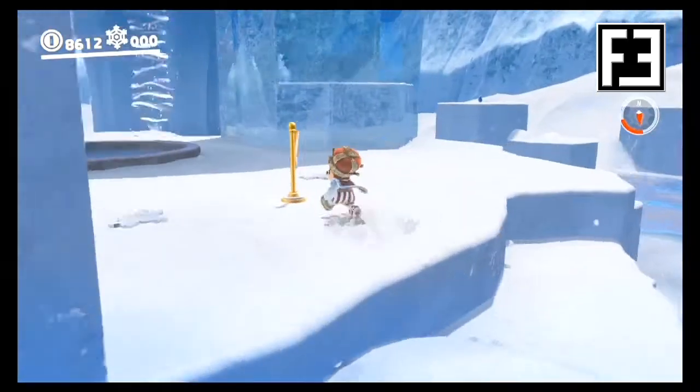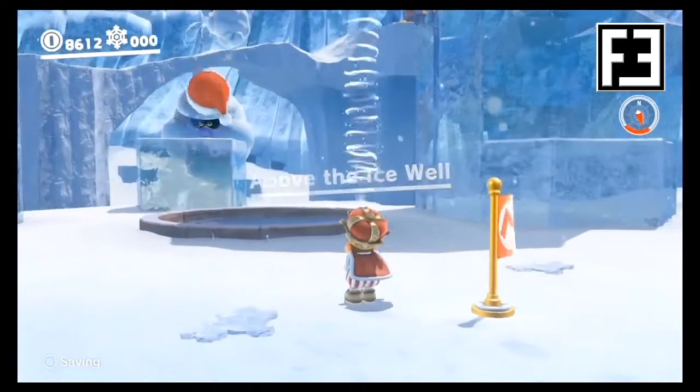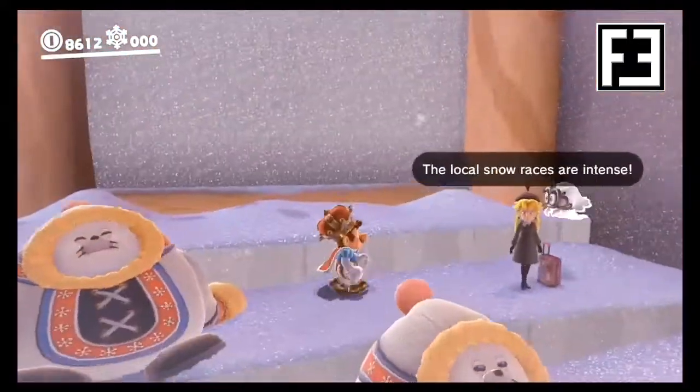Now in the Snow Kingdom, we'll start from the checkpoint above the ice well. We'll then jump into the hole that leads toward the racetrack. Once we land, we'll go straight, and then make a left at the bleachers, where Peach will be waiting for us.